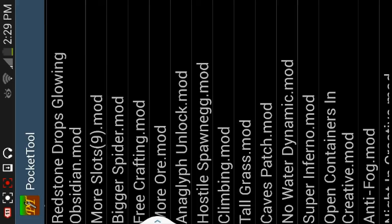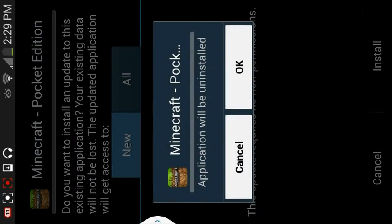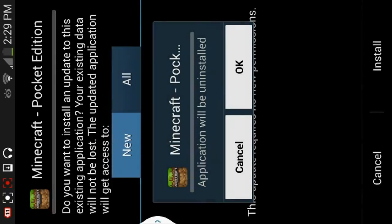It'll say the application will be uninstalled, but it won't actually be uninstalled permanently. It just has to uninstall for a quick second and then reinstall with the mod attached to it. You'll still have all your worlds and all your data — it just has to do this to install the mod. After that you can open up Minecraft Pocket Edition.